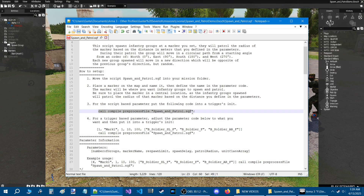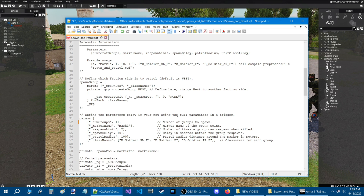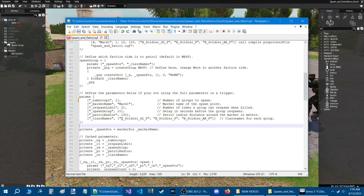Now we have this code in the trigger. Next we're going to acquire some class names and put those class names into the array in the script. Let's go back into the mission and I'll show you how to acquire class names.